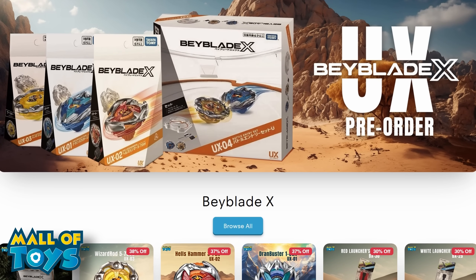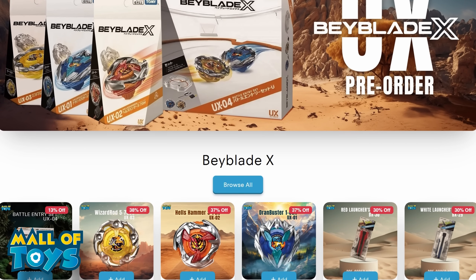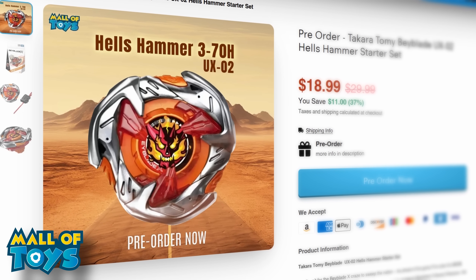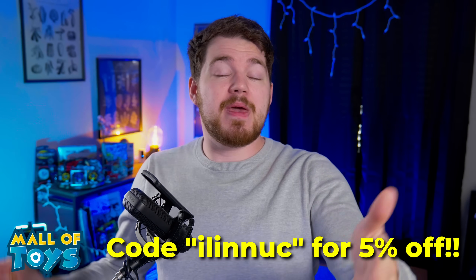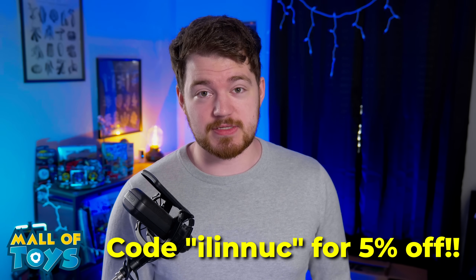Even though this video is about Hasbro Beyblade X, if you want to stay up to date on Takara Tomy Beys, check out Mall of Toys. They have all of the latest Beyblade X stuff up for sale right now, and they also have the Beyblade UX stuff up for pre-order, like Dran Buster, Hell's Hammer, Wizard Rod, etc. So if you want to check out the latest X Beys, go give them a look — link in the description. Use code ILINUK to save 5% off your first purchase.